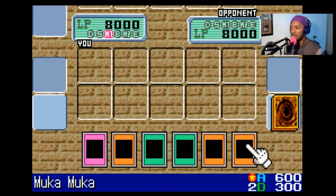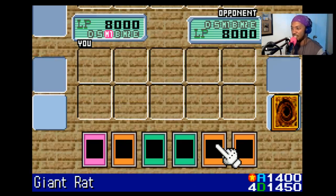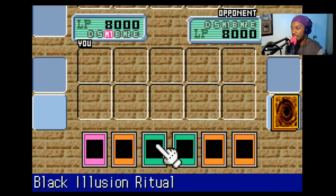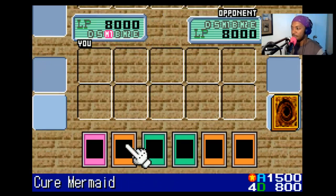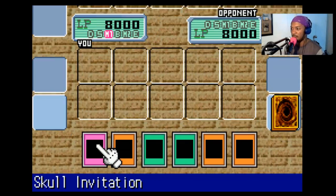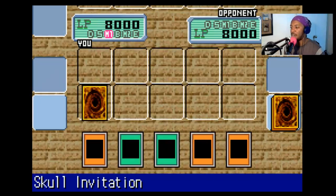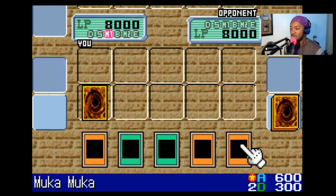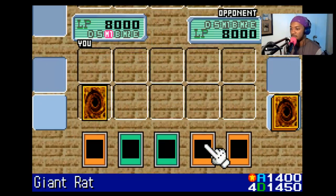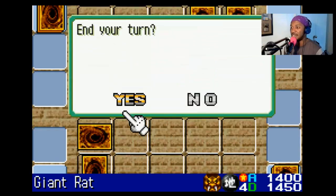Let's see, we have Mooka Mooka, who gains attack and defense based on how many cards are in my hand, then another Giant Rat, Giant Trunade, Black Illusion Ritual, Cure Mermaid, and Skull Imitation. This is probably gonna be a hard match. Let's start strong! I'll play one trap card face down, and I'll play one monster in face down defense mode, and I'll end my turn!